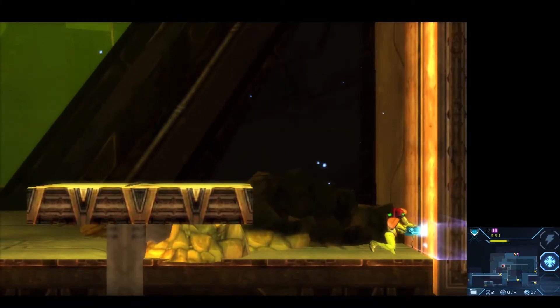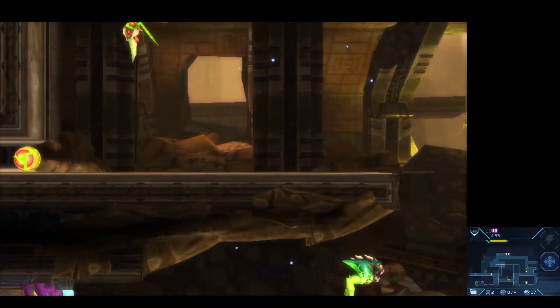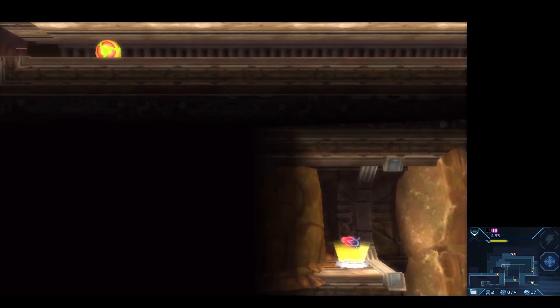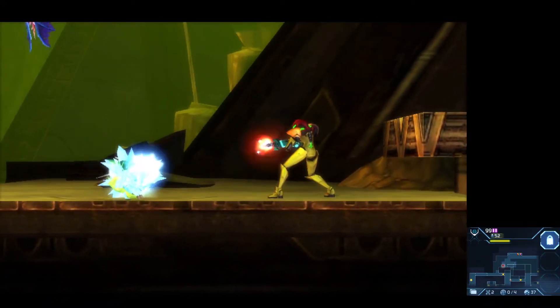Let's see — I think we could go in here, but I don't believe we could actually get the expansion in here. We see that door covered by what I'd call a wave beam enemy. Well not the wave beam necessarily — the phaser beam? What do they call it in Dread? I don't know. I think I'll just always call it the phaser beam. The ability to have more than just one power beam shot coming out of Samus.